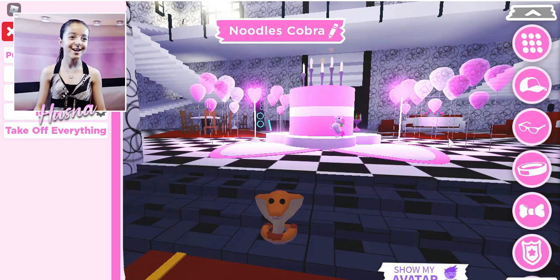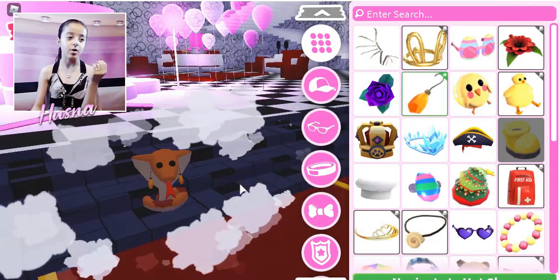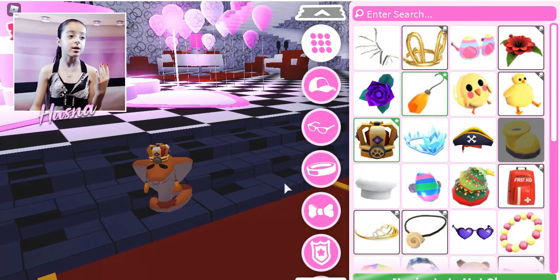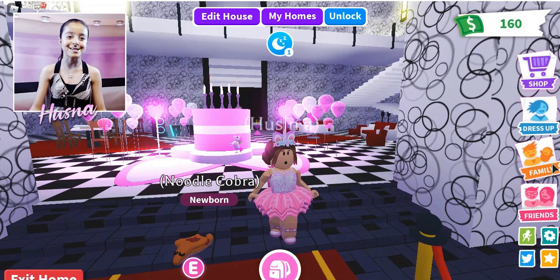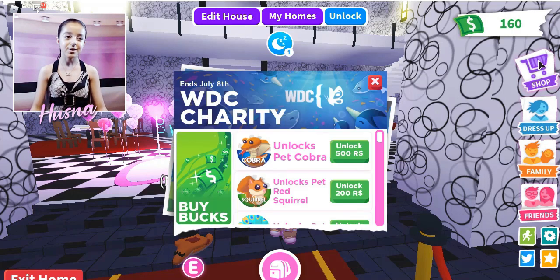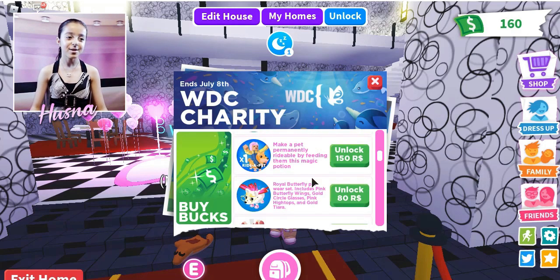Official — there we go, Noodle Cobra! I love this. The Cobra needs some earrings — this is beautiful! The Cobra needs a crown! Okay, let's get a riding potion for my Cobra. I'll dress you up later. Let's just grab the riding potion — here it is. I want to make sure I click on the correct thing.